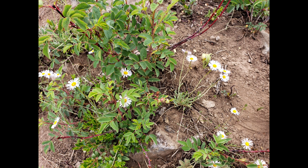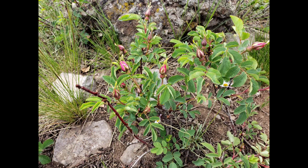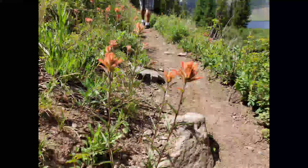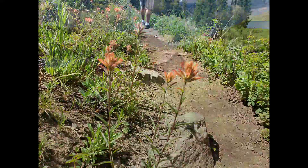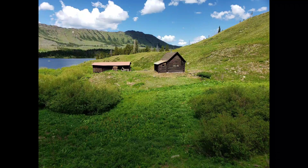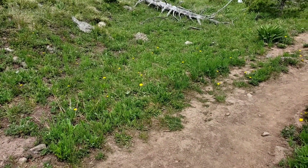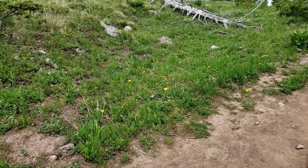Then within the dirt you will see grasses and small flowers begin to grow. More dirt will come in and create more layers and eventually you'll have a nice field full of grass and flowers. As you can see, we have grasses and flowers like we're supposed to.